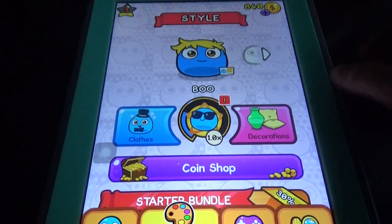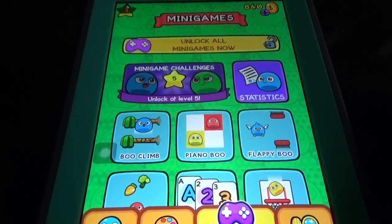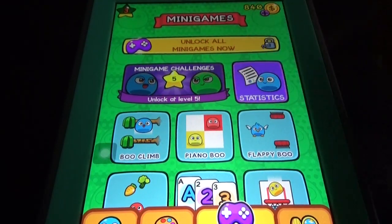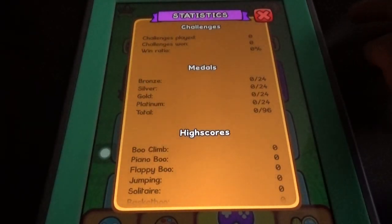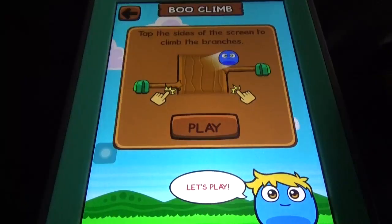We can make Boo a girl or a boy — both options are available. Coming to other things, the biggest thing is the mini games section. We have mini games and mini game challenges, and here are the statistics showing our stats.